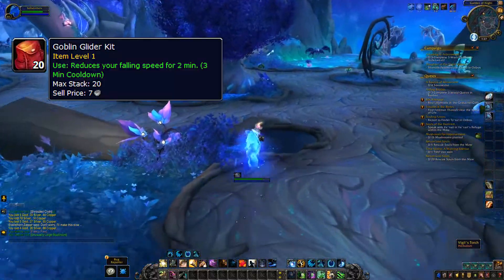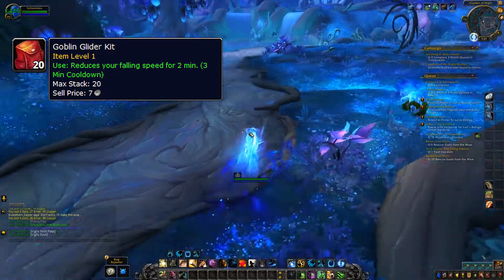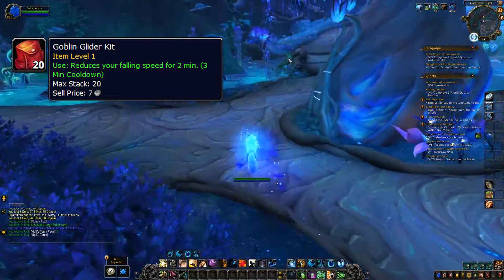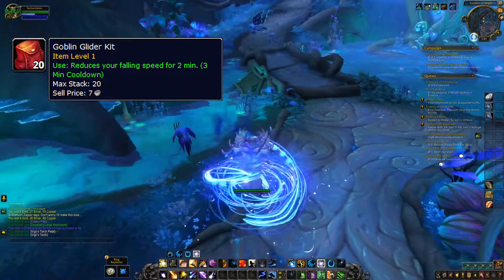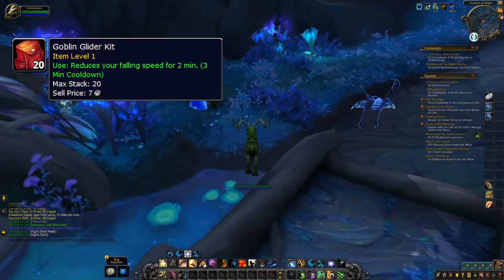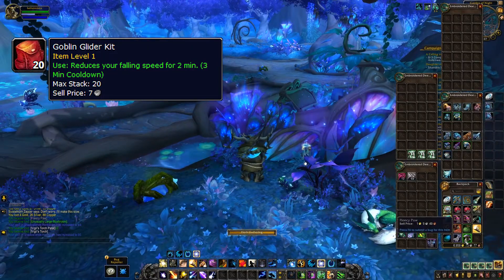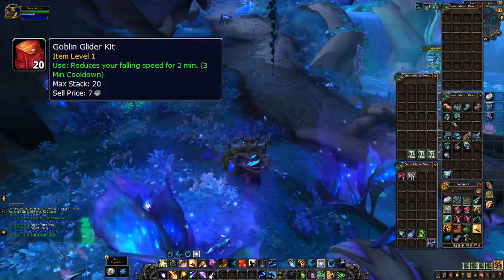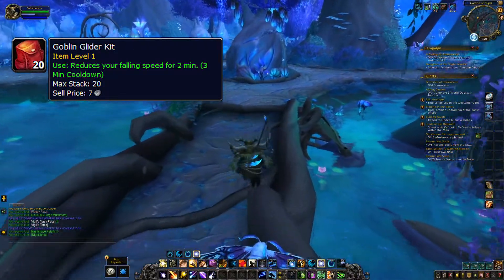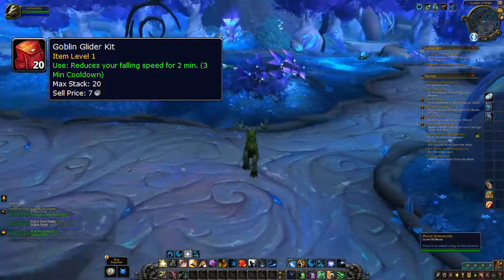The Goblin Glider Kit — this is a no-brainer. It usually goes up in price the last couple of days before a new expansion comes out, and usually stays at semi-high value for a couple of weeks as it's really useful to navigate through difficult maps. You can quickly travel from a high place like a mountain and just glide down at high speed. There are several places like this in the Shadowlands, and having a stack or two of Goblin Gliders should be really helpful to most players.